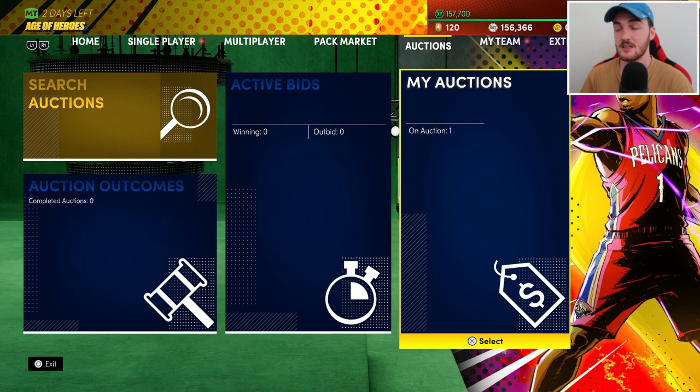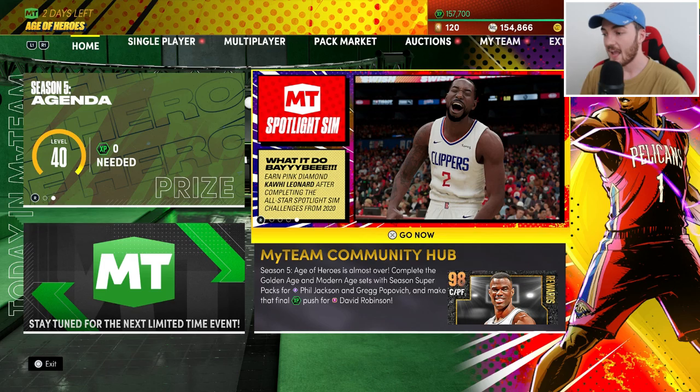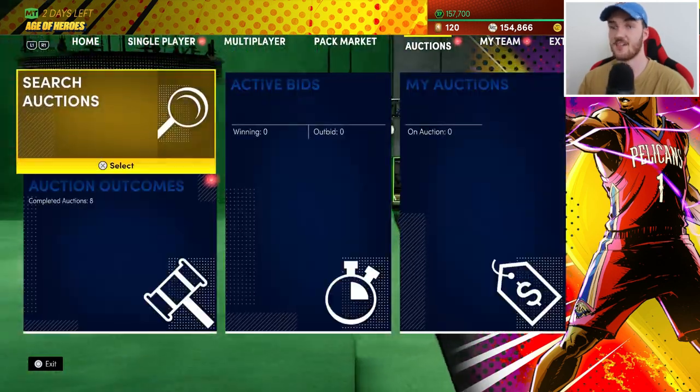I do not expect everyone to have a Dark Matter card or to open two single packs and pull a Dark Matter — that was very lucky. But there are other MT-making tips covered in the first half of this video. The second half will cover how to grind no money spent to get that level 40 reward. Three hours later — KG and other things have sold.